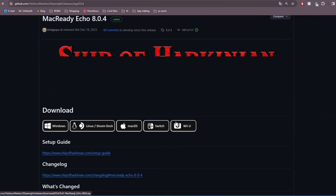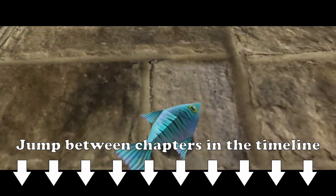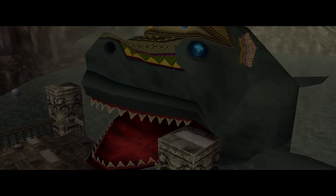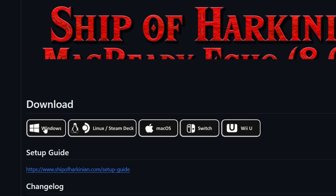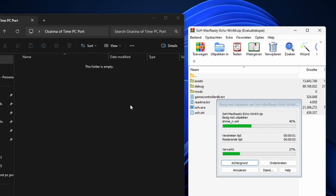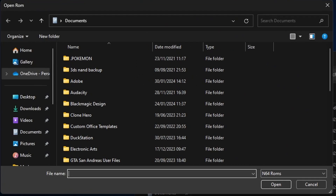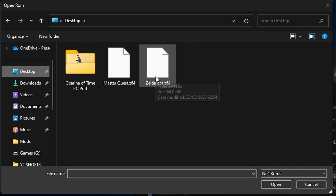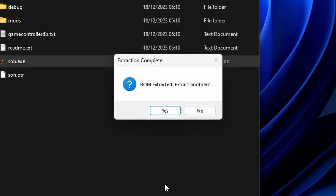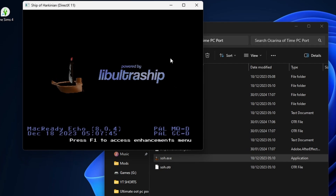Now you can go to the Ship of Harkinian GitHub and download the latest version of the port for the platform that you would like. I will quickly go over each platform and show you how to install it using the compatible ROM file you just legally got. For Windows, download the compressed file from GitHub. Extract this file into an empty folder and open soh.exe. It will ask you if you want to generate an OTR — say yes. Then press yes again and select the ROM file on your PC. After waiting a little bit, it should be complete. In the case that you have a Master Quest ROM as well, you can go and select that one too. Now open soh.exe and the PC port should start running.